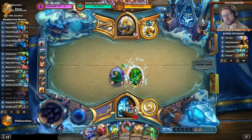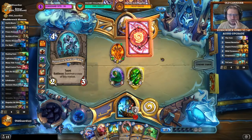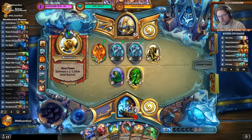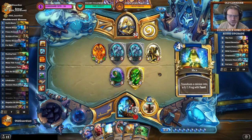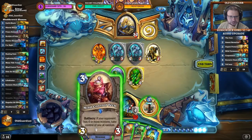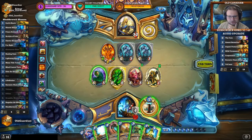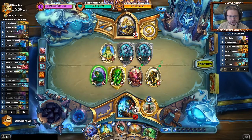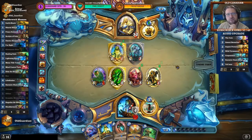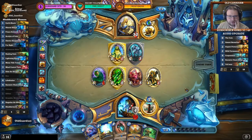If the buff doesn't hit a Saronite Chain Gang, I can just Hex the buff away. Otherwise he might set it up to proc on a Chain Gang when he wants. Wait — isn't this an obvious Hex on the Pyromancer? No, because I can MC Tech first. If I can steal the Pyromancer... Couldn't get the Pyromancer. Fine, then we'll just Hex it away. I think I'll hit it there — Velen has been dealt with.